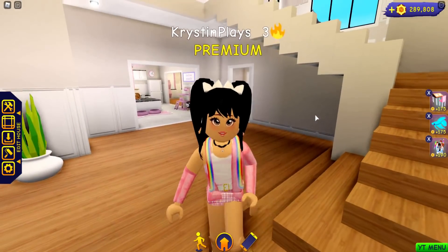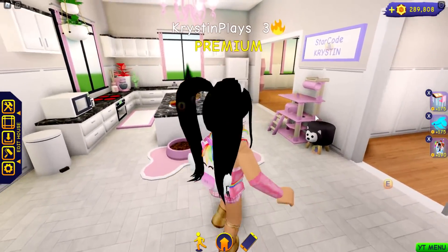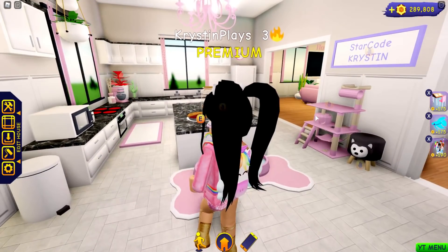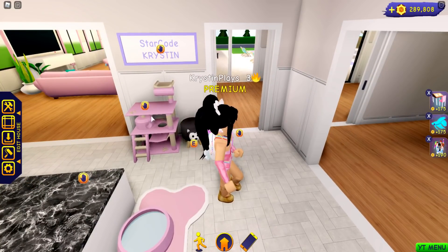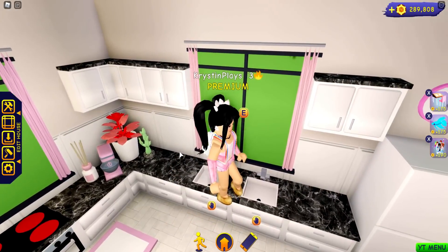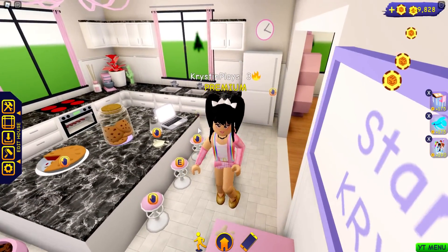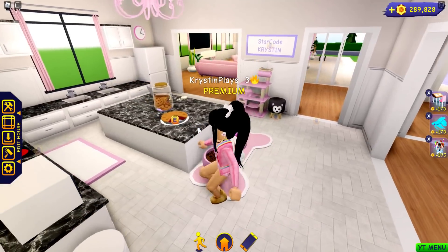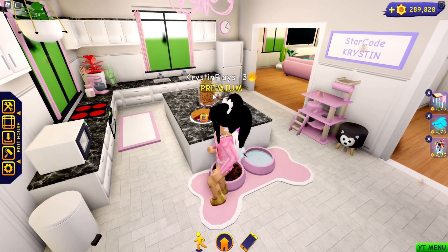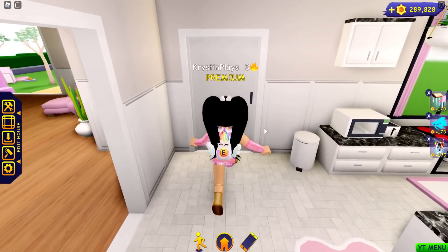Now we go over to my favorite, favorite area in the whole entire home — the kitchen. I ended up deleting the doors so it has this really big, massive archway. There is the cat tower, a little chair, a place for the food for my pets, and this big giant kitchen with double sinks and my little laptop for working. I also made a massive island because I actually really love cooking. We even have cookies there. I feel like this is one of my favorite kitchens that I have done in Club Roblox.